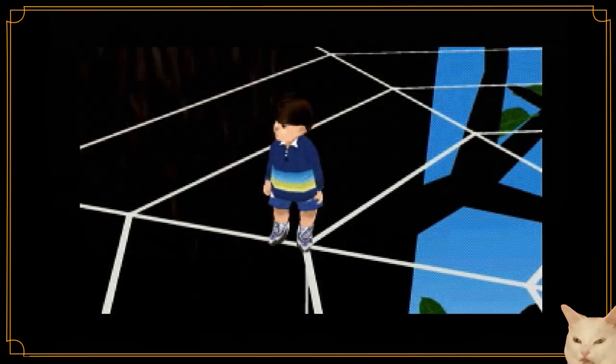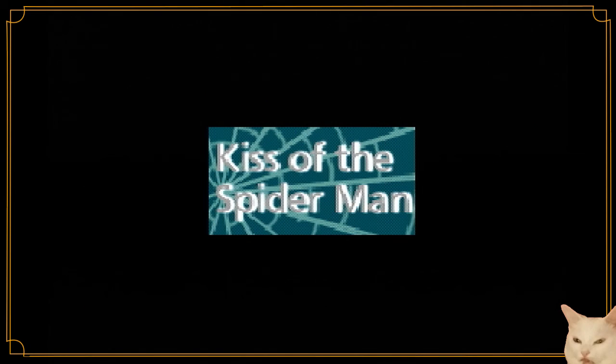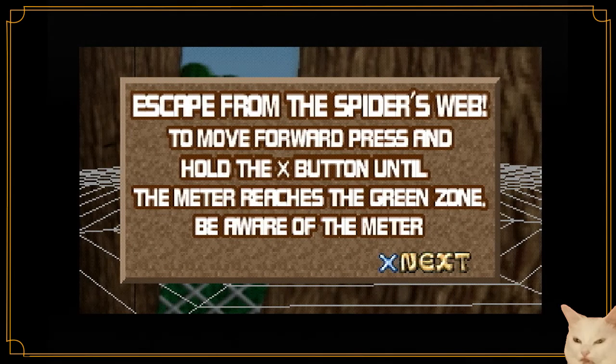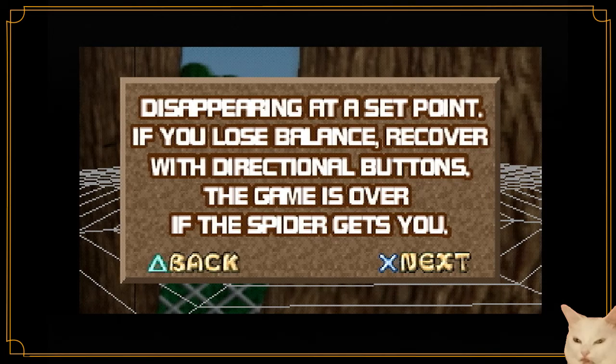Spider web. Okay. Kiss of the Spider-Man. Escape from the Spider's Web. To move forward, press and hold the X button until the meter reaches the green zone. Beware of the meter disappearing at a set point. If you lose balance, recover with directional buttons. The game is over if the spider gets you.